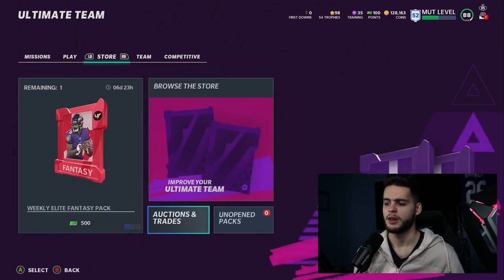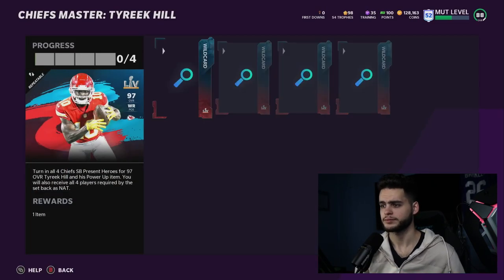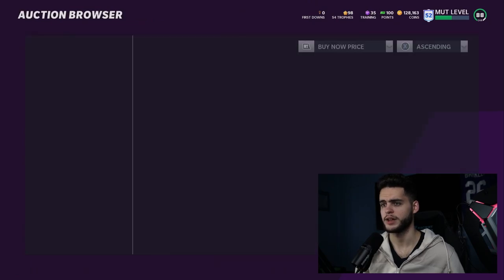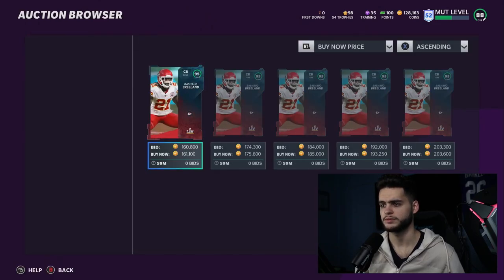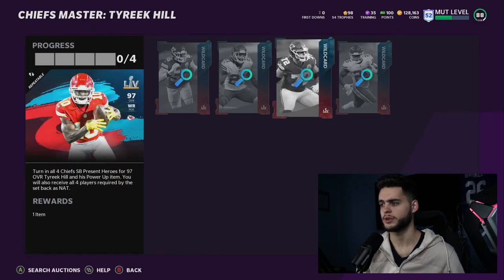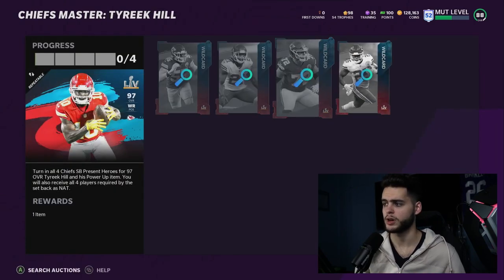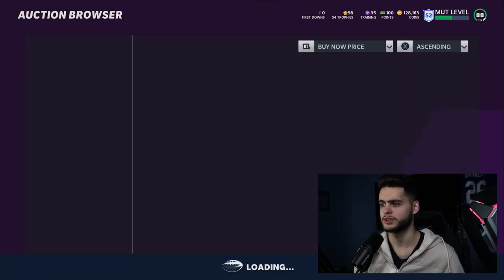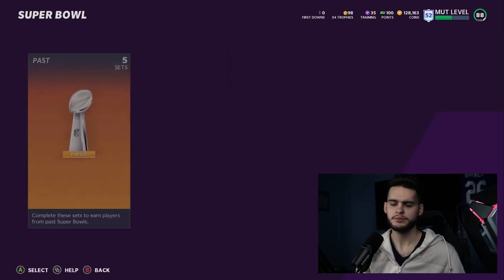If you do that, you can get one of the new masters for cheaper — kind of like Tyreek Hill, though his set will be a little expensive given the nature of it being Tyreek Hill. For his set you'll need one of the top guys: Frank Clark 96 — you can't get him from the pack — then there's Rashard Breeland, you can get him out of your Hero Fantasy Pack to make the set cheaper. Then we have Eric Fisher, take him too, and Clyde Edwards-Helaire you can also take.